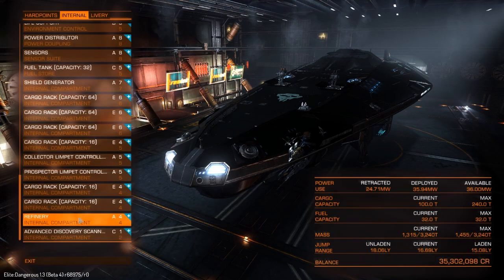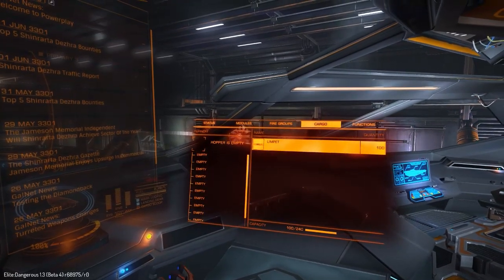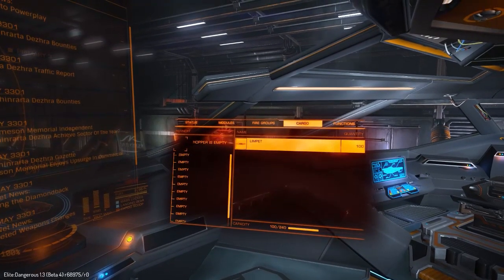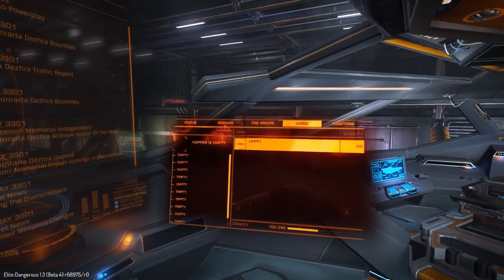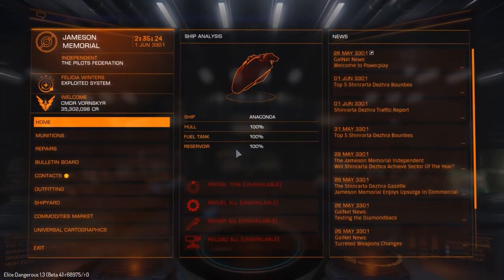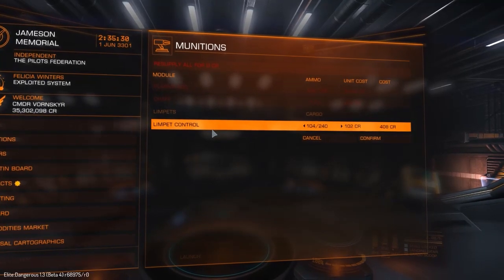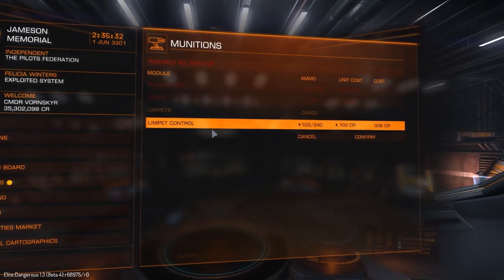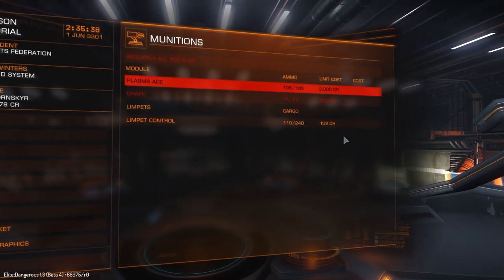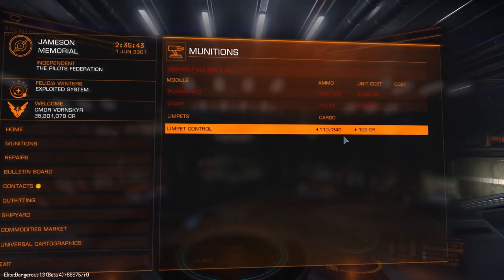One other thing you need to know is that limpets count as cargo. I've bought 100 of them, so that's taking up 100 of my cargo space. As I use them that number will decrease. I just bought that many to be on the safe side. You buy them in munitions under limpet control and just add them. So they do count as cargo, which means if you're going to use these drones you'll need a fair bit of cargo room.